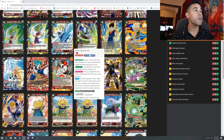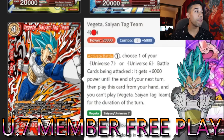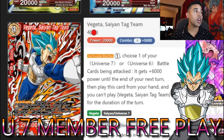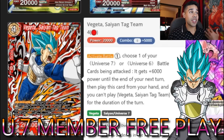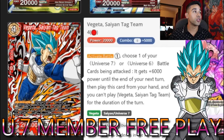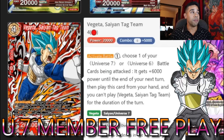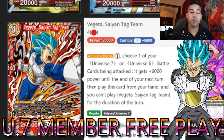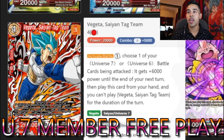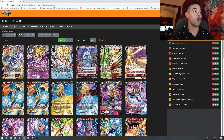Then I'm adding this Vegeta because he is a Universe 7 member. Choose one of your Universe 7 members and get 6k power for only one energy — he comes out onto the field, very useful card. I love this card. It's a red card too so it can be used for combo power. We're adding three of these because it keeps the pressure going.